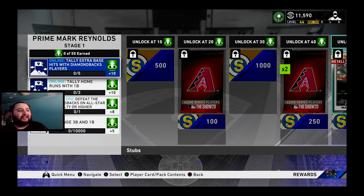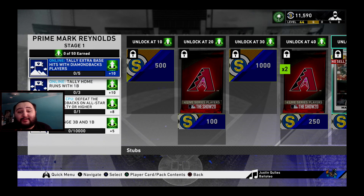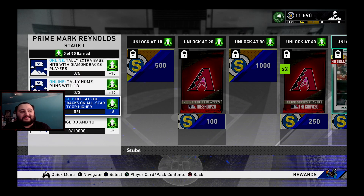I highly suggest you guys stick with one of the online missions. It's either tally home runs with first basemen, or tally extra bases with Diamondbacks players. The extra bases with Diamondbacks players might be a little easier, but it's more work. Some of you might be beasts with Diamondbacks players, or you might be better at hitting home runs with first basemen.